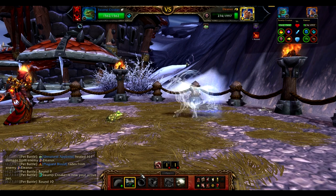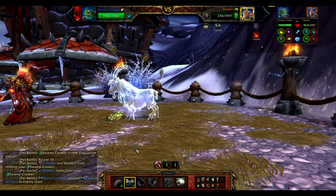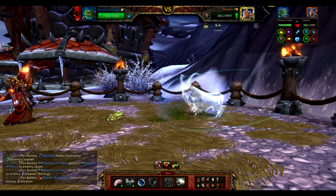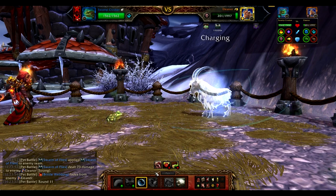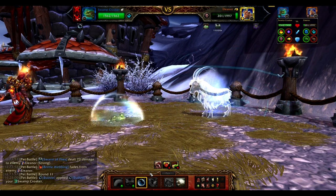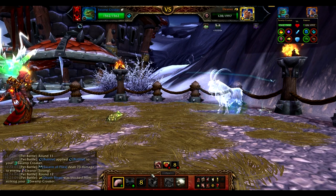As the Swamp Croaker comes back in, you'll notice he has one round left of that Bubble. It actually soaks two attacks — they don't have to be in succession, as you just saw. So wait for it to get used and then re-up it first. Then you can move right into either Tongue Lash or continue with Swarm of Flies.